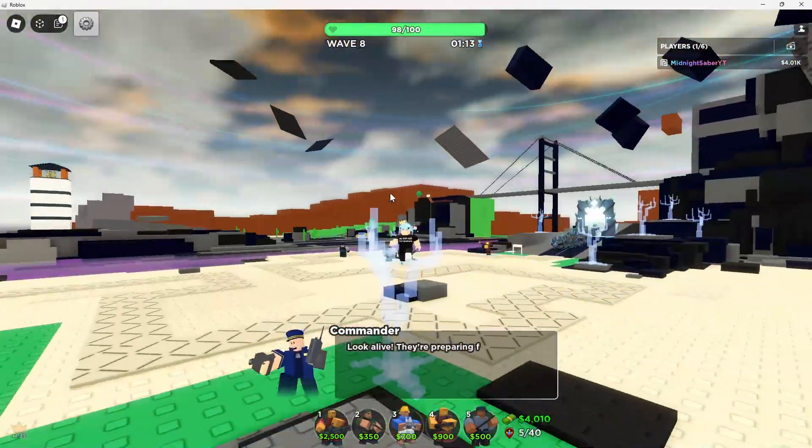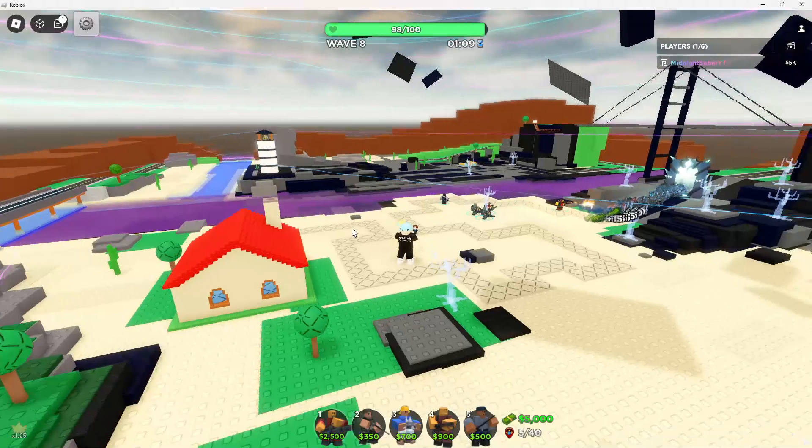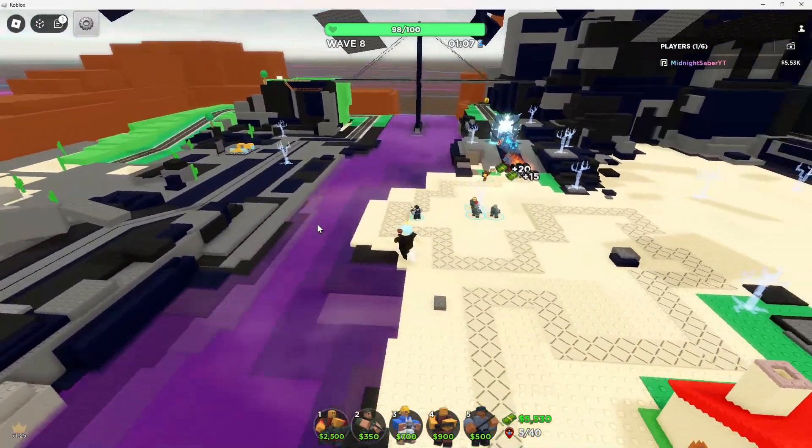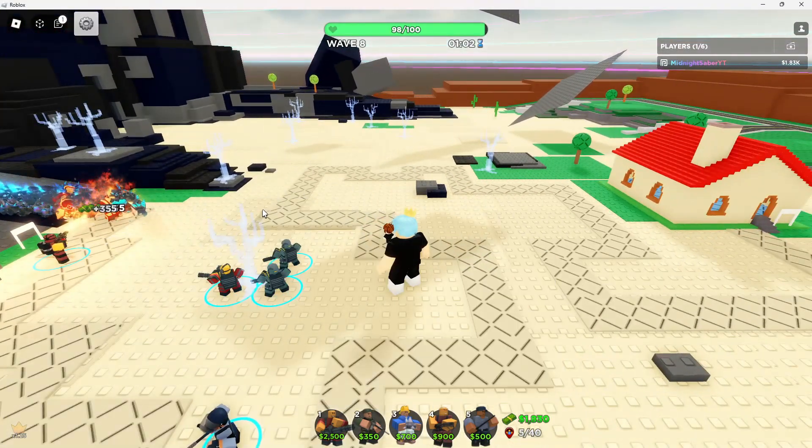Wave 8. We got literally everything floating — the aura has a lot more in there, and we got ghost trees around the whole map. It's getting pretty wild.